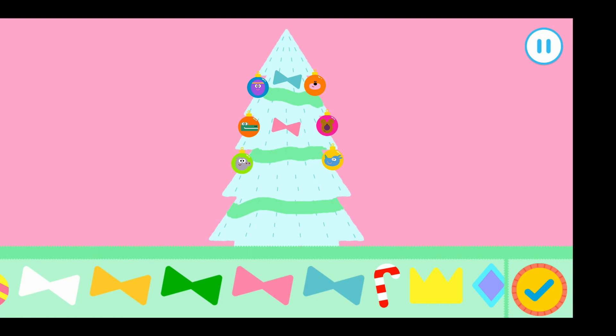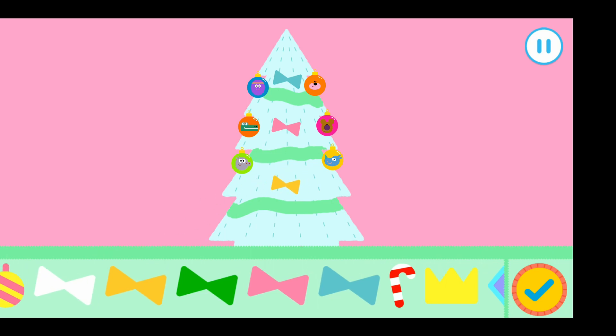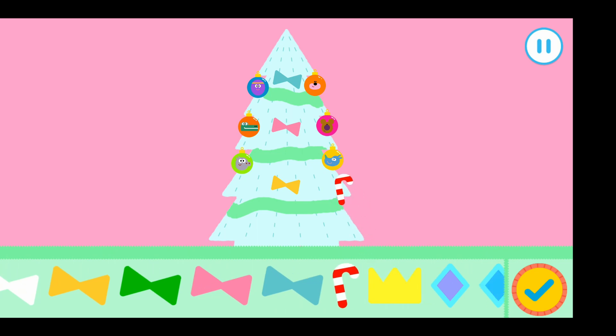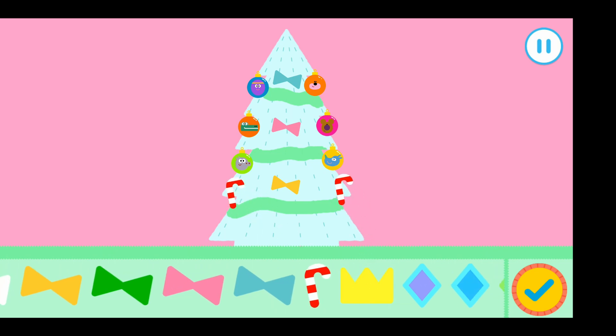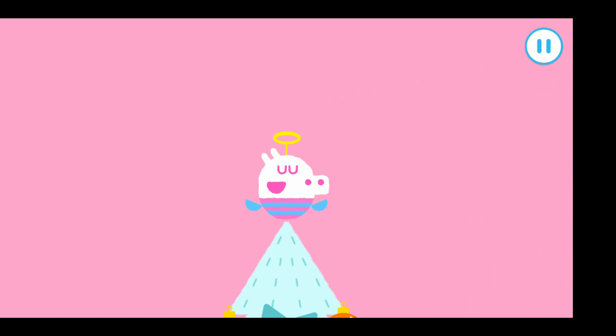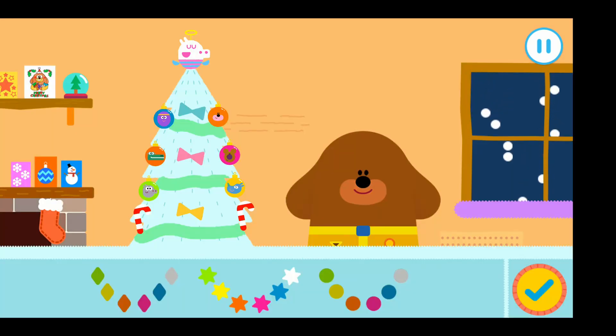That's it, Squirrels! Excellent. I think this tree needs one final decoration. Let's add a Christmas squirrel to the top. Time to put the lights up, Squirrels. Tap on the lights you'd like to use. Drag your finger around the screen to decorate with lights. Press the tick if you finish decorating.